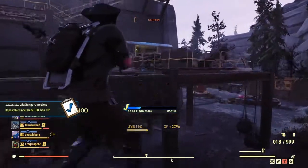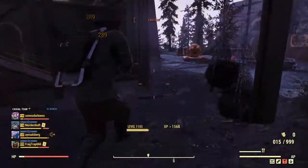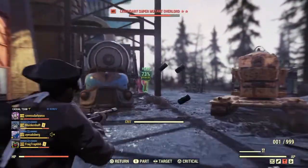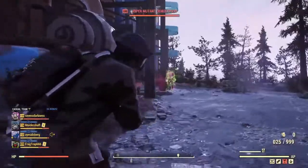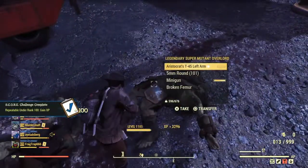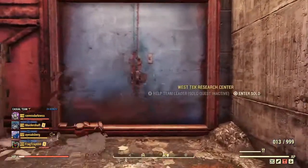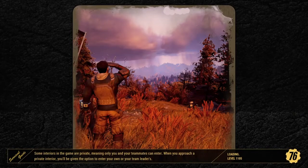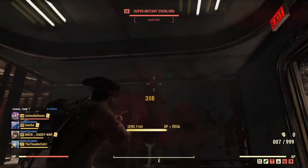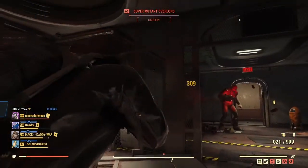I also wanted to see how quickly I could complete the season. I wasn't able to really properly prepare for this right away because it was a surprise XP weekend — Bethesda pretty much made everybody angry at the beginning of the season by saying they were going to delay it, so this is their way of making it up to us. I'm going to show you how I did my runs through West Tech. If an event started like Rad Rumble, I would immediately leave and go to Rad Rumble, then come back and redo this.